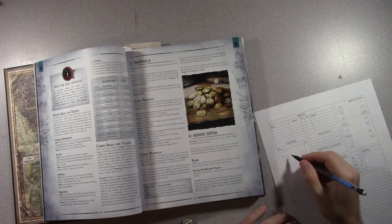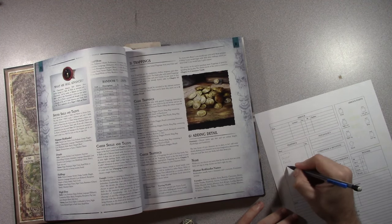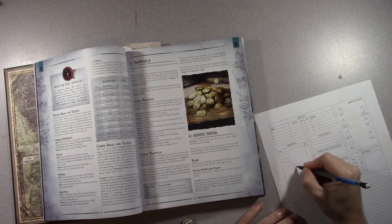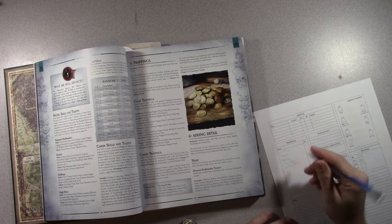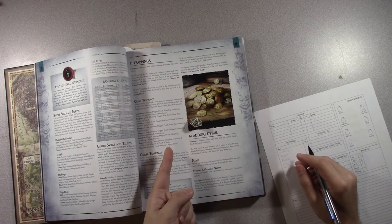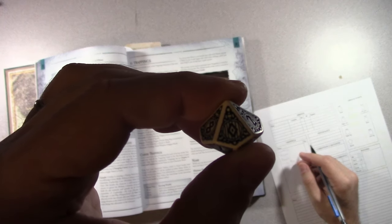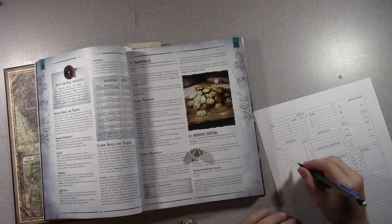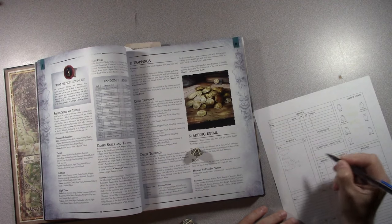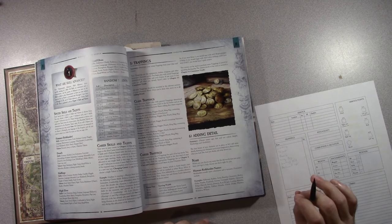I also have a pouch and a sling bag containing a writing kit — so I can write things down — plus 1d10 sheets of parchment. Rolling a zero means I get 10 sheets of parchment. Very important since if I'm going to use my writing kit I need something to write on.